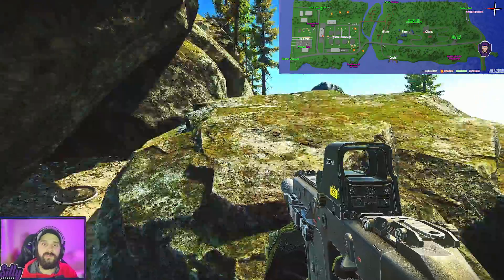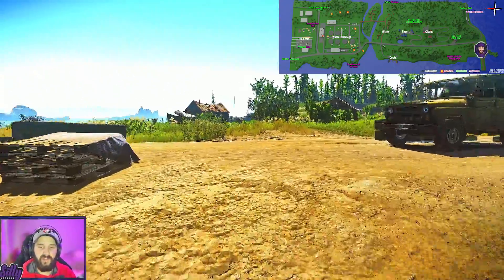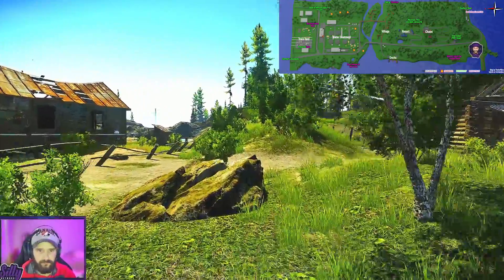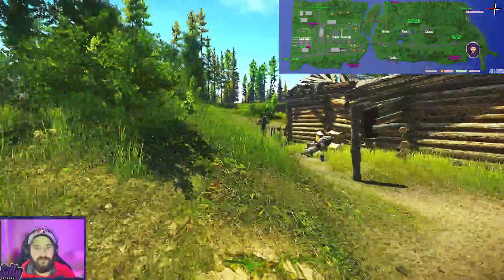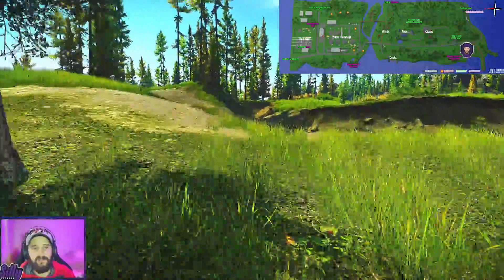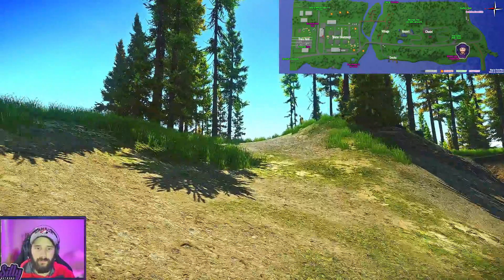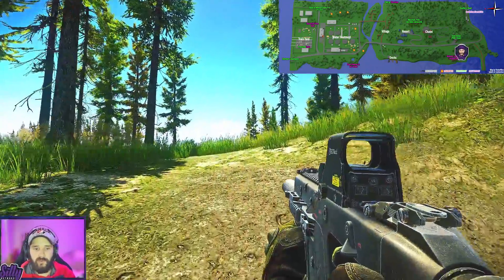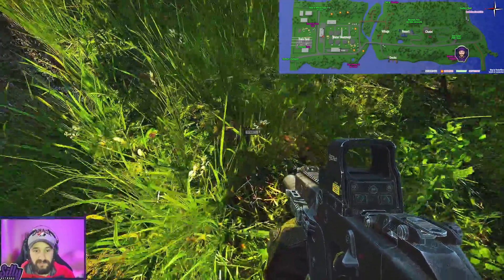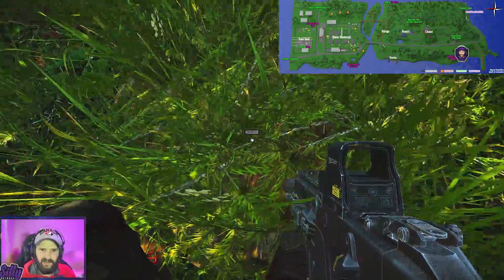Looks like we're going to have to prone for this one. Once we're done looting, we're going to run down past these cottages and look for a sand hill — it pretty much points right in the direction of our next stash. We're going to look in between this big tree and this bush, and right in the middle we'll see this very hidden stash. This one took me a while to find.